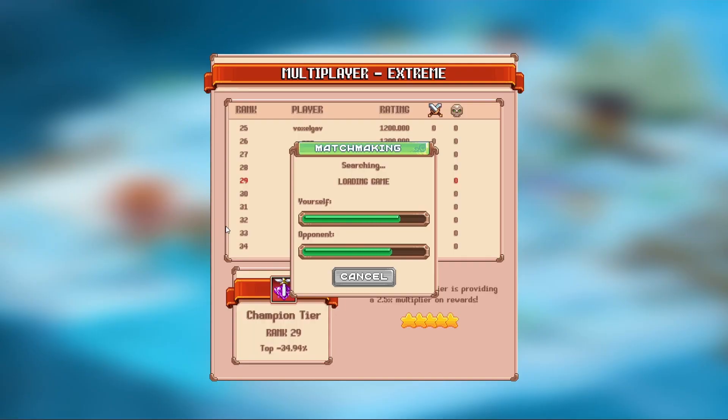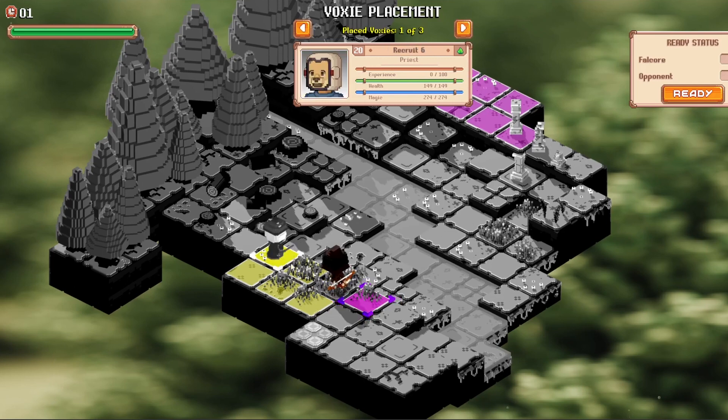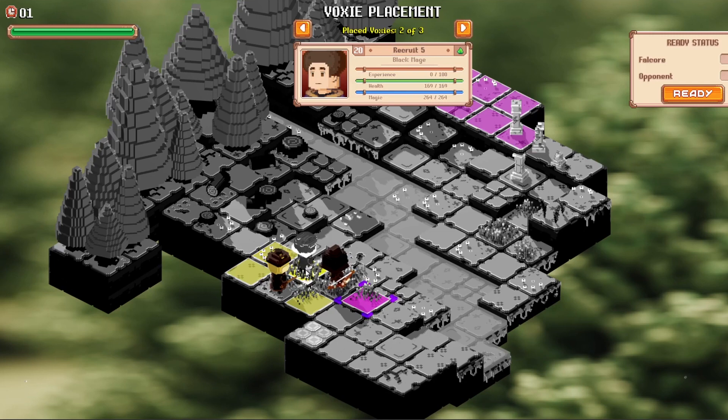When in a game, either Draft or Extreme, you will begin by being prompted to place your Voxys within the placement phase of the battle. Here, you choose three Voxys from your collection and drop them down within the allocated squares on your screen. Some people like to spread their teams out, whilst others like to clump them together — it all depends on the strategy that you, the player, wish to play.